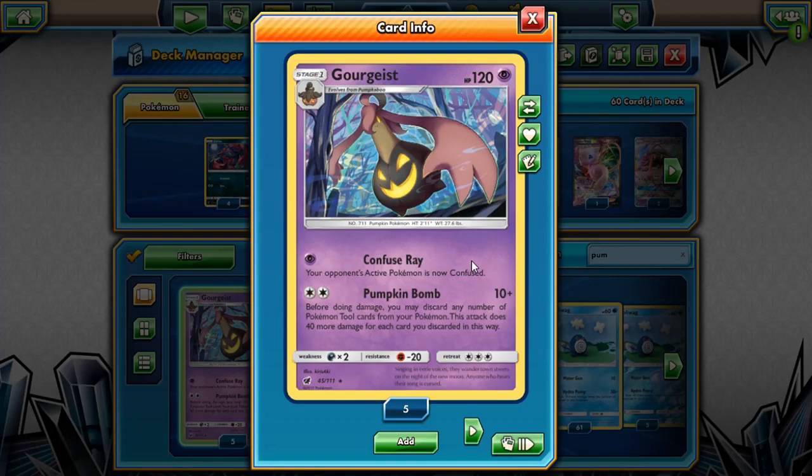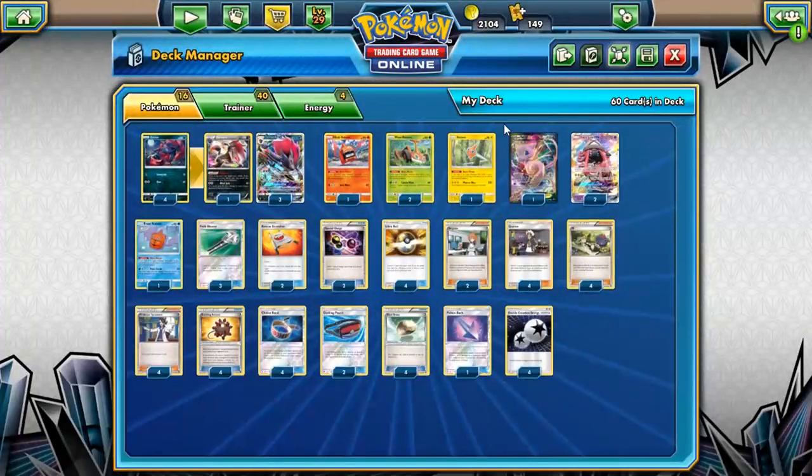Gourgeist is cool because it gives you the ability to discard tools on the board and it's 40 damage for each one. The problem is that it's weak to Dark, which is not very good right now, it has low HP, and it's hard to set up while also setting everything else up on your board. So I removed the Gourgeist — I brought it from a 4-4 line to a 2-2 line to a 0-0 line.